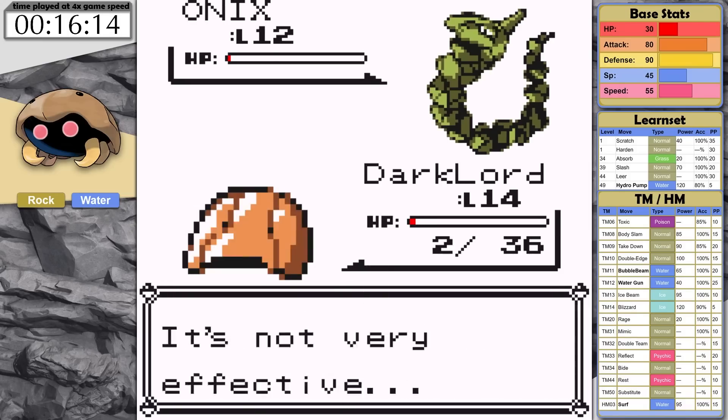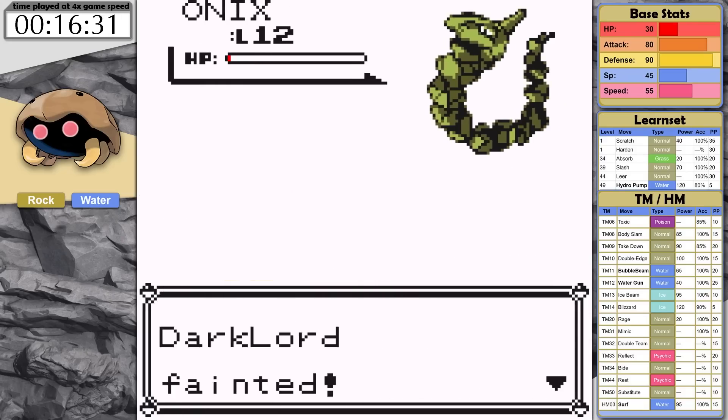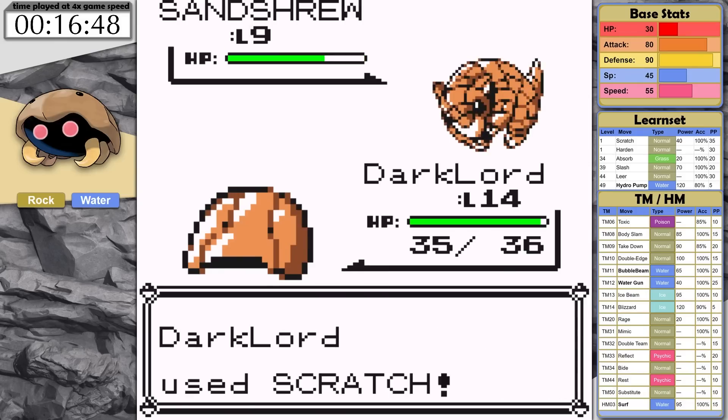Kabuto and I are dedicated to this fight. Right as I use my final PP of Harden, Onix lands a hit and knocks me out. So that cost a lot of time, but there was actually a possibility of winning. At level 15 with slightly higher hit points, this will be possible.